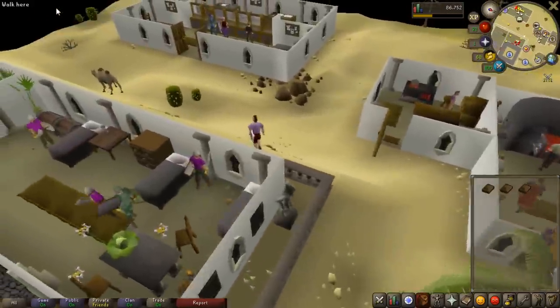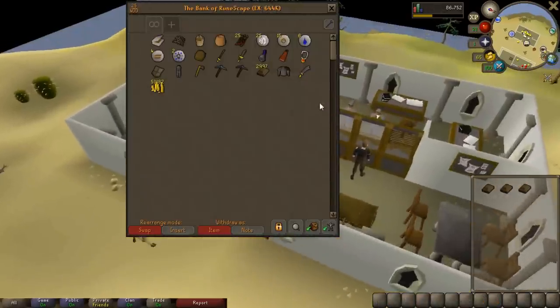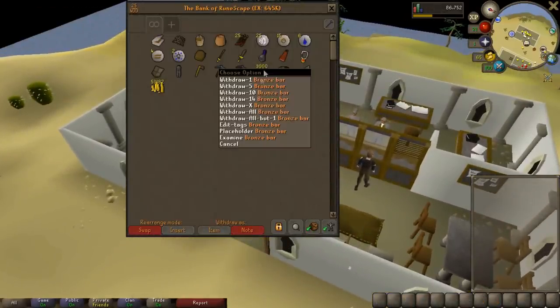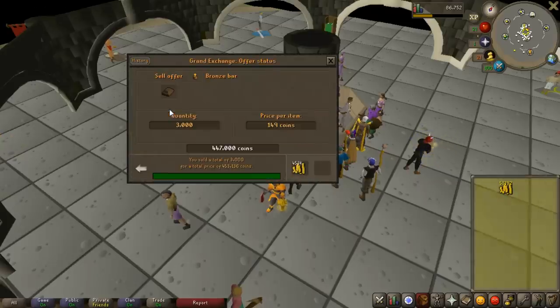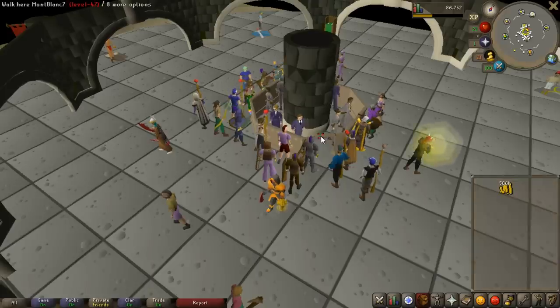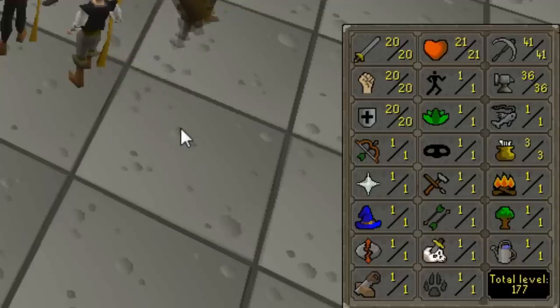This is the last inventory out of the 3,000 bronze bars I have to make. They sold for 150 GP each — sadly not 200 each — but it's still a nice chunk of change. Look at that cash stack — I'll have over 500K and my bank is worth over 500K. We're halfway to a mil! Smelting the 3,000 bars has gotten me 36 smithing — that's not a bad level.